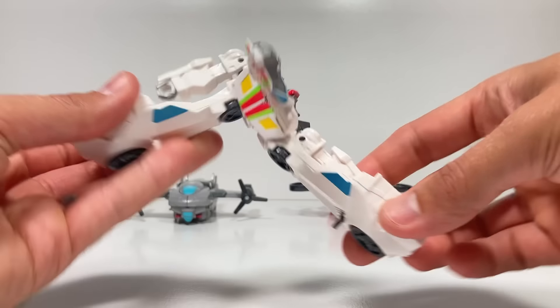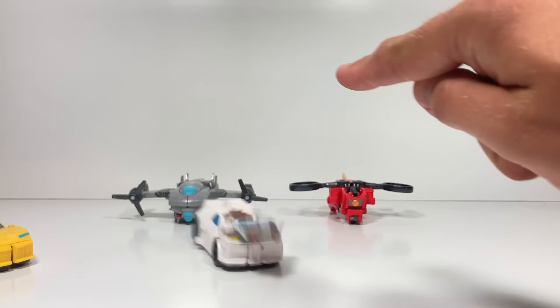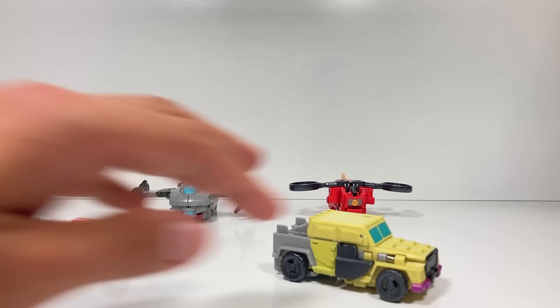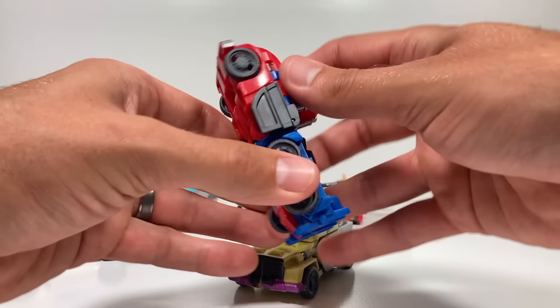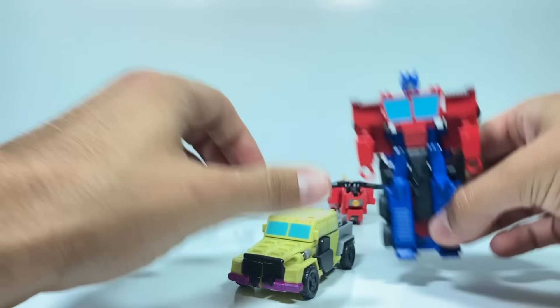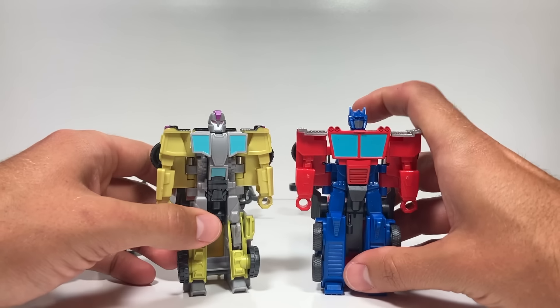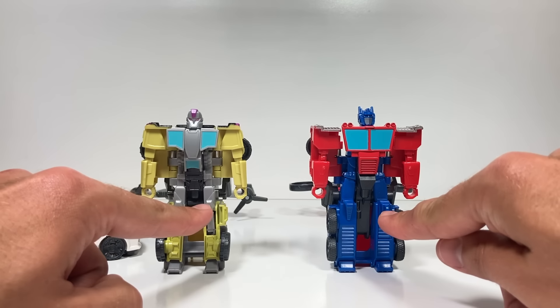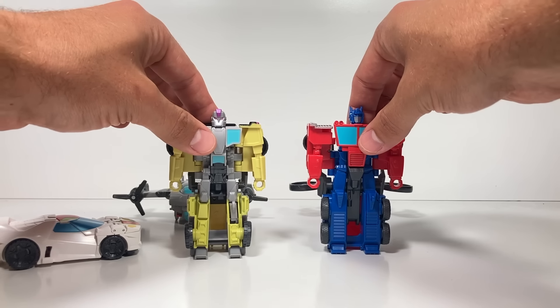Or you can take Wheeljack, who has the exact same transformation, and just knock him over. And then we have Optimus Prime and Swindle, who look a little different, but again, the same transformation. Kind of hard to get them into their robot modes. Theirs is on their knee, so once you knock them forward, they should transform kind of loudly.